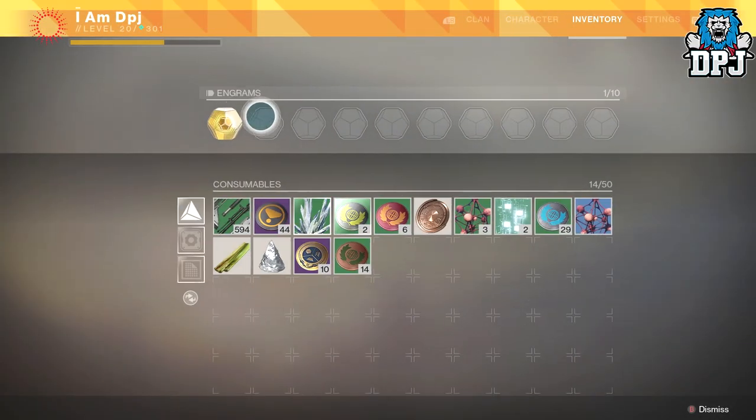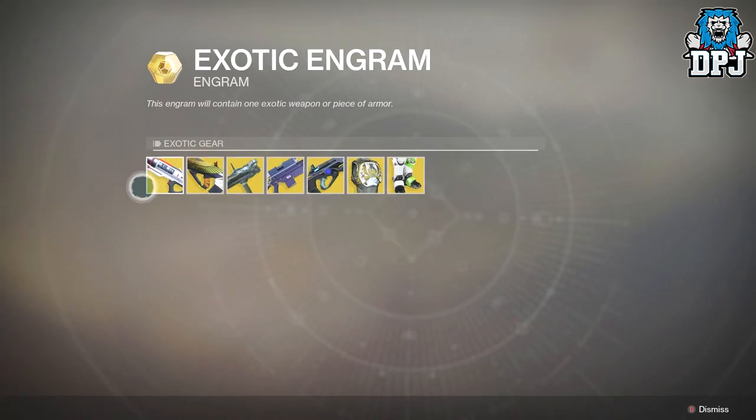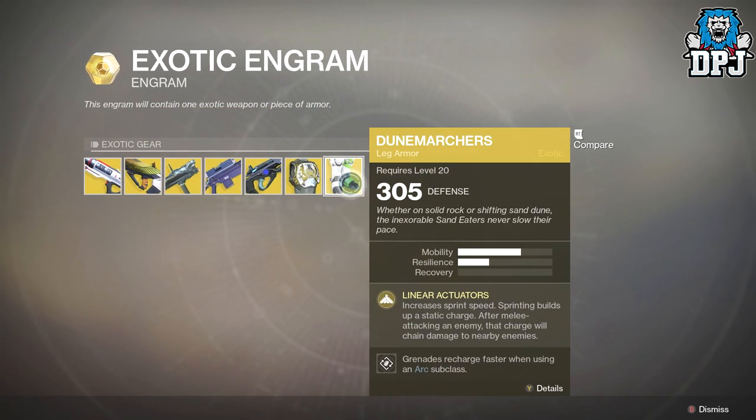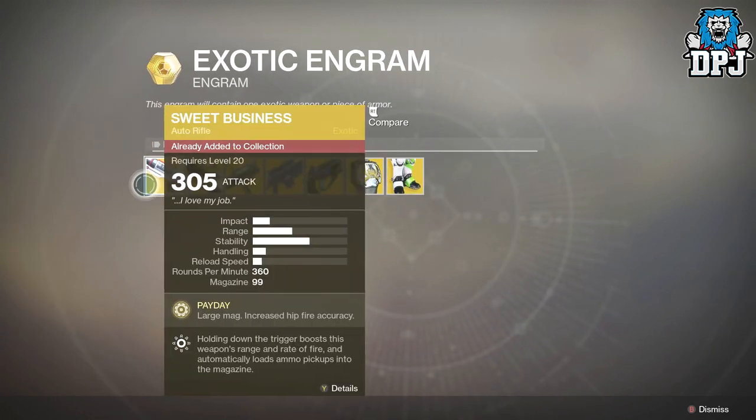This got me thinking — does it actually work? If I have an exotic engram, will it decrypt into one of the exotics shown in the inspection? Well today we test it and find out. If this is the case, it's actually a massive find. If it isn't, well these so-called videos are nothing more than BS. On screen now you'll see recordings from me and a few pals who helped me test this theory over the past few days.